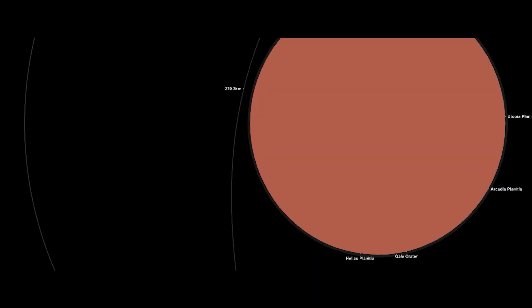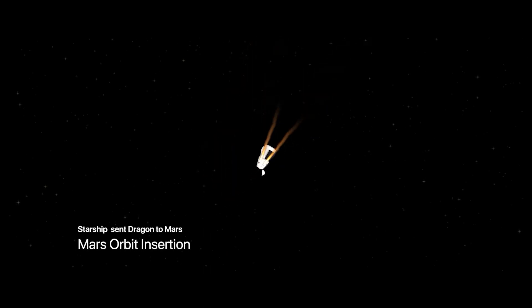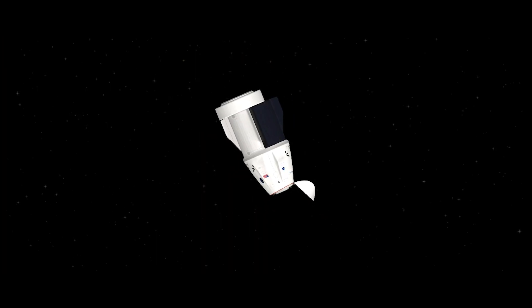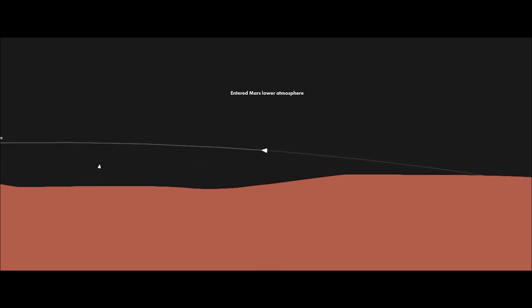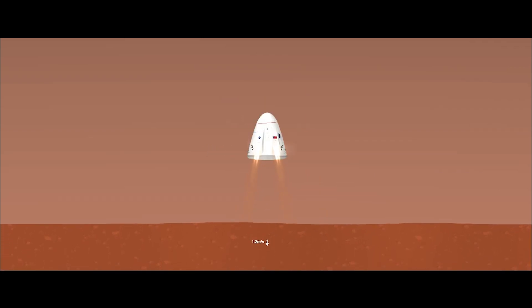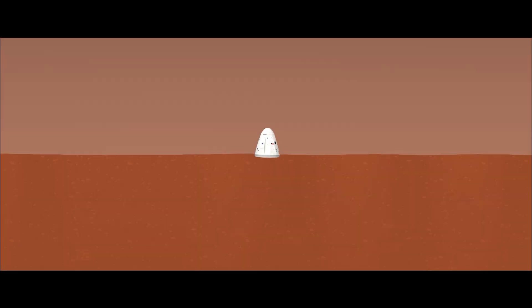Let's go back to the Dragon — now Dragon is about to enter Mars orbit. Cancel the velocity and catch its own Mars orbit. We don't need this additional fuel tank so we will destroy it. Deploying the Trunk because we're about to enter the Mars atmosphere. Now the Dragon is entering the Mars atmosphere, using the Super Draco engine to cancel the velocity, and slowly touching down on the Mars surface.